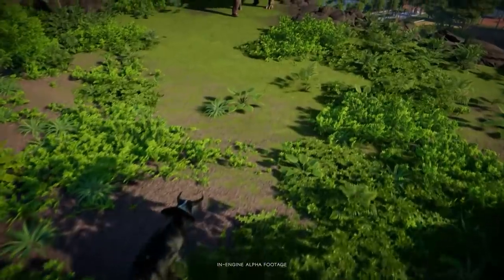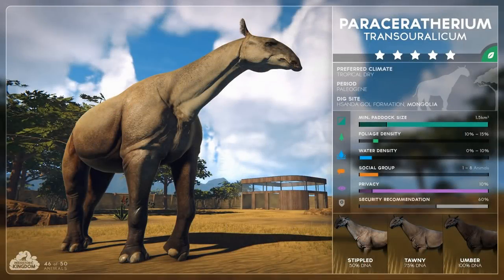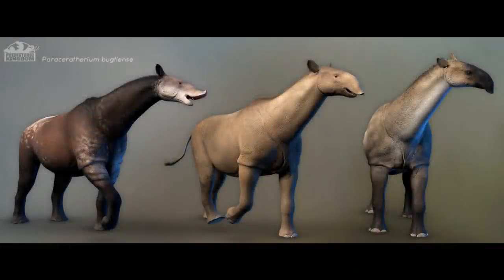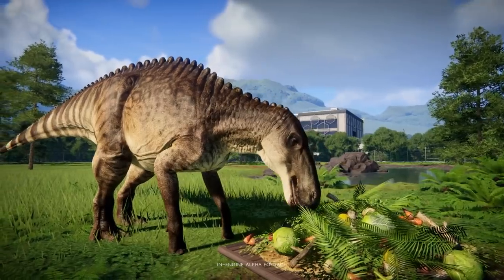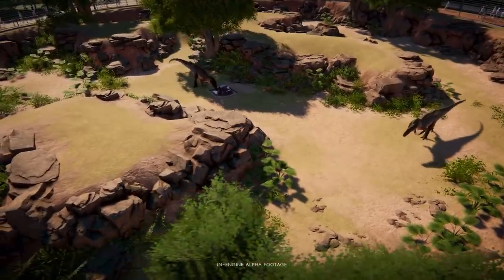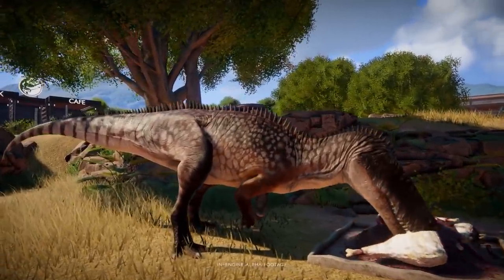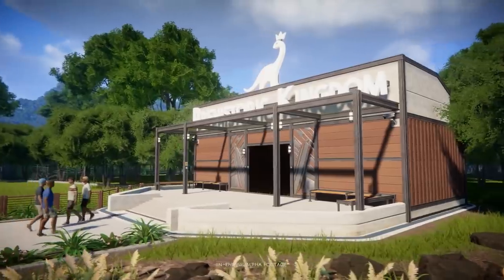Moving on to the biggest mammal on this list — Paraceratherium. It's gorgeous and looks like a huge horse. Its size gets me excited and makes me wonder what breakouts will look like and how it can defend itself. Let's say a group of Utahraptors attacks — will it fight back and trample? In Jurassic World Evolution, herbivores run into crowds even when not anticipated to kill. I hope this Paraceratherium's humongous size lets it trample guests and smaller animals, though it's likely a docile creature overall.